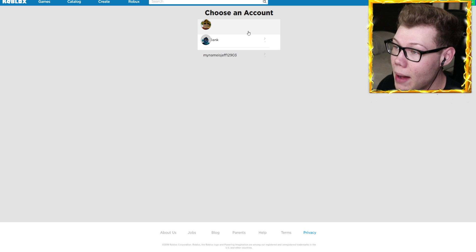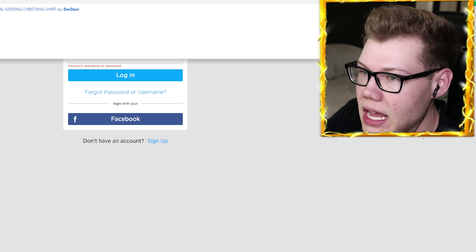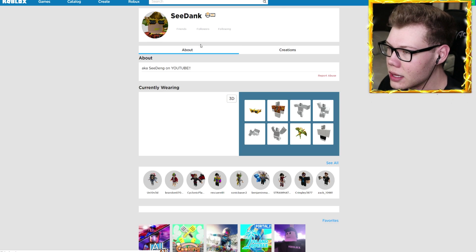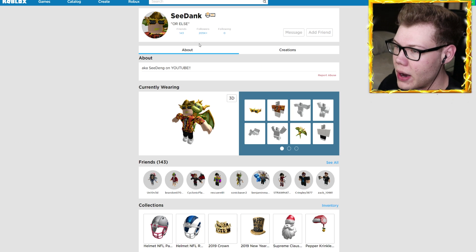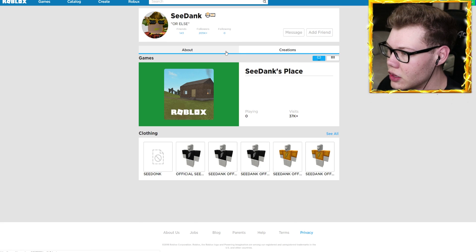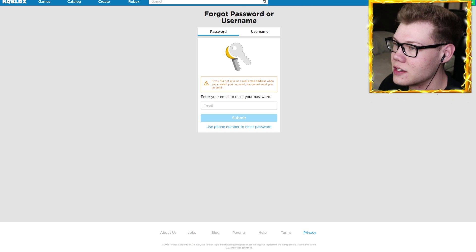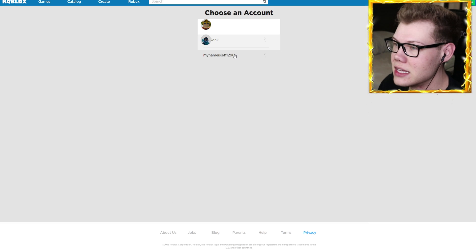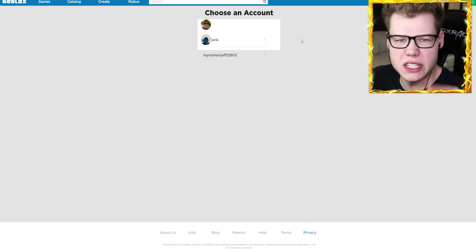I don't know if he actually got into my account. I search cdank Roblox on Google and it does not look like he's done too much — it just says 'or else' which was already there from Project Zorgo, and then it says 'aka cdank on YouTube.' Nothing looks too fishy, but I literally cannot get into my account — the password is not the same. And for some reason this 'my name jeff' guy is connected to my account. Who is this? Is it one of you guys? Let me know in the comments.